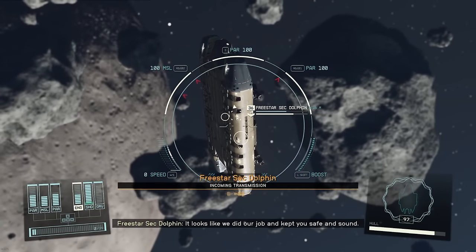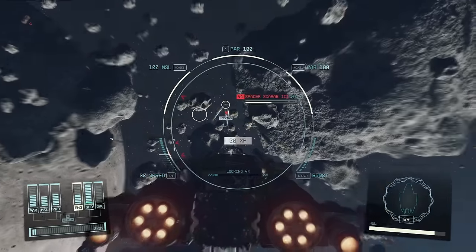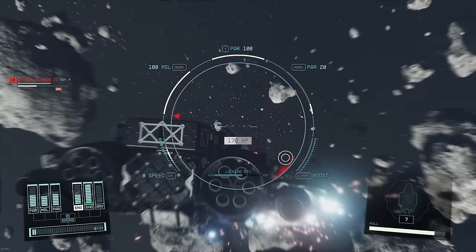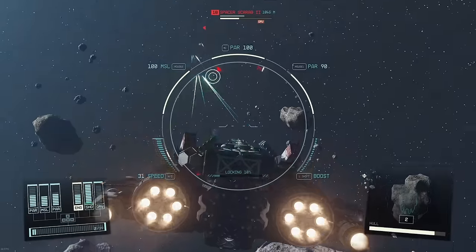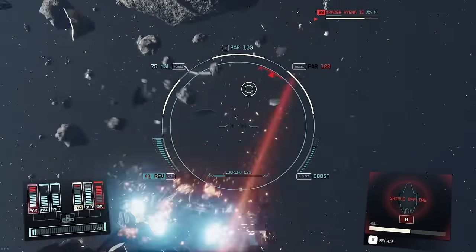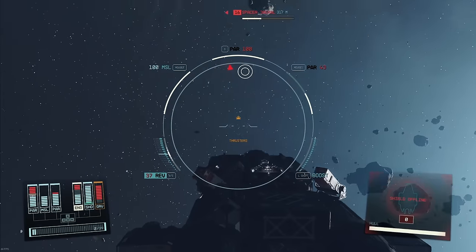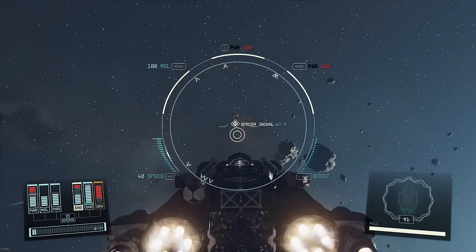The process I'm currently using is similar to before. I'm still going to the higher level systems all the way to the right of the map — places like Boar, Archimedes, and Hawking. However, I'm looking for moons that are largely craters and have helium-3 on them. Correlation doesn't guarantee causation, so I can't say these are the only moons where you can do this — there might be many other types. What I do know is that in my repeated tests, this seems to work for me. If you find a different way, drop it in the comments.